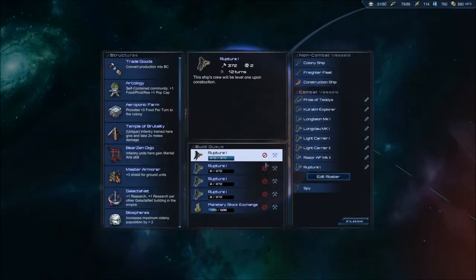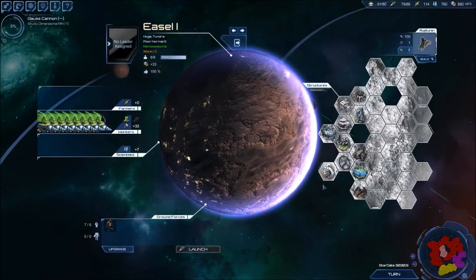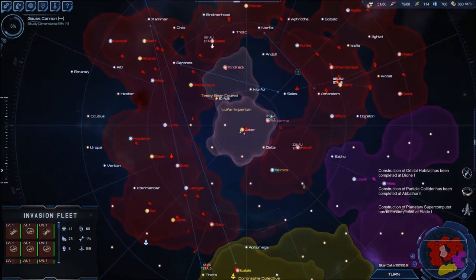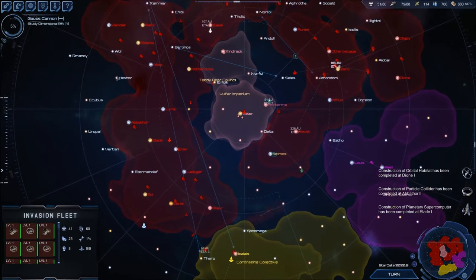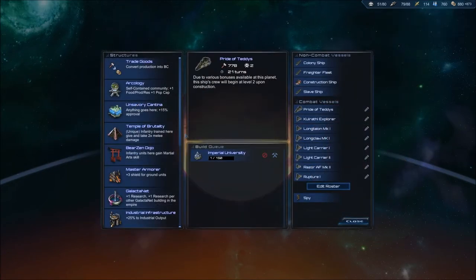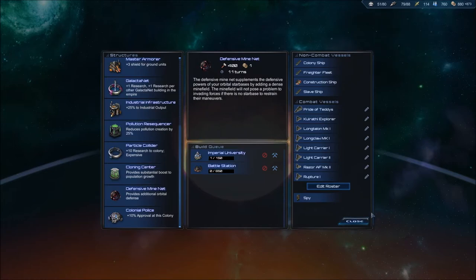Instead of rushing another rupture out, I'd probably go for a carrier. I think I'll have enough money to rush out another rupture if they give me one more turn. It's going to be close — I might lose this planet, which is kind of bad. Then I'll be running around the galaxy chasing them. I might try to sue for peace after I take one of their planets and then kill them later — kill the rest of the guys first and then go back to them.